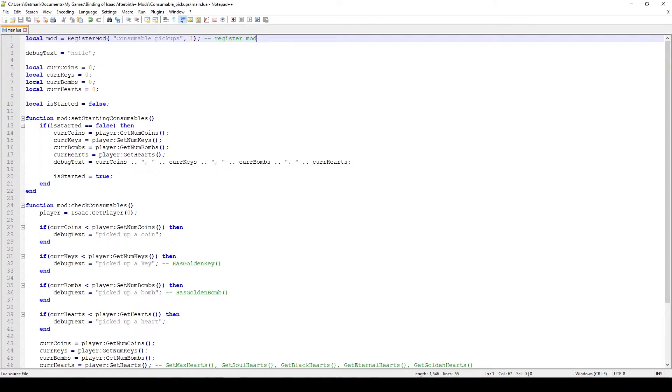One thing I'd like you to focus on here is maybe not the actual code, but more how these callbacks that I'm using work and how they correlate to what we actually want to achieve. At the end, if you understand the concept, you should be able to apply this not only to consumables but to any active item or anything else that you can pick up in the game. So with that said, let's get started.